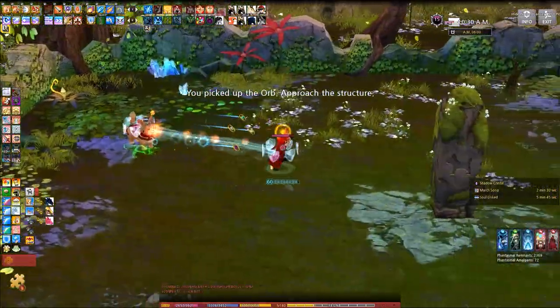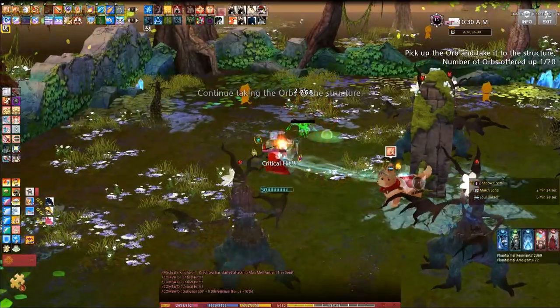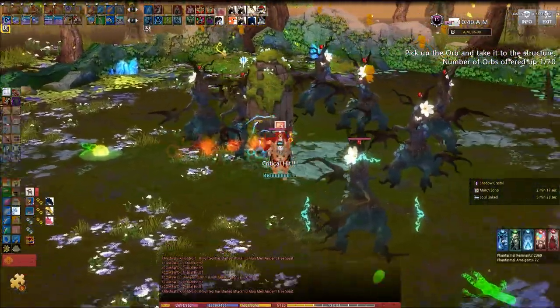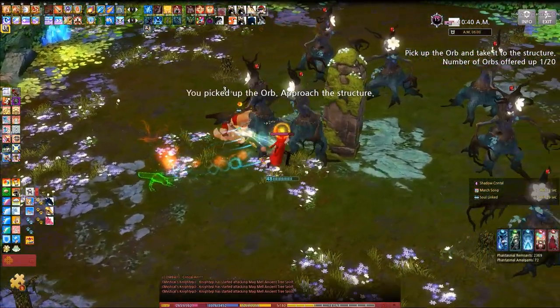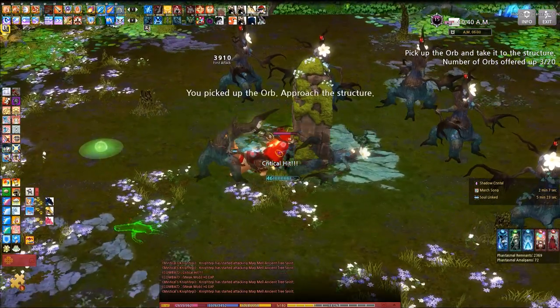If you don't collect these orbs in time they end up disappearing, so make sure you're watching what drops where and picking up what you need to pick up. If you have your pet on aggro like I do, he's gonna get ahead of himself and you'll be like, 'oh no, pet stop, I'm not that fast.' I'm not an elf right now — unless you are, then I guess you don't have too much to worry about.